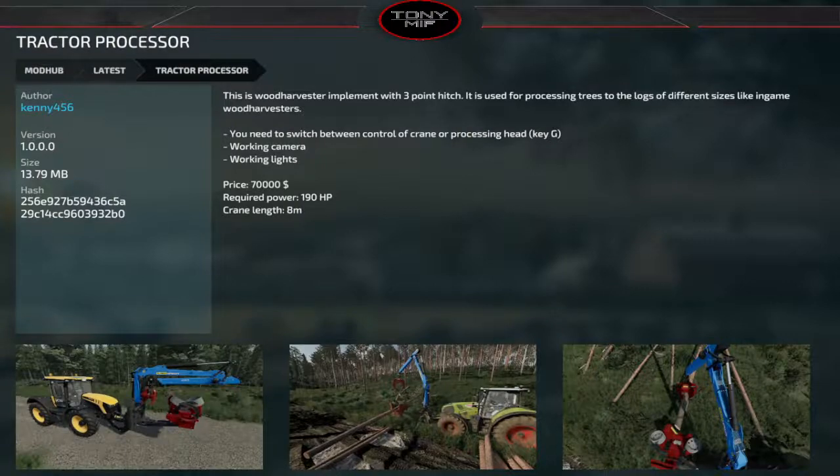Next, the Tractor Processor wood harvester — a three-point hitch implement that goes on the front of your tractor. It has a crane to pick up logs and feed them into the harvester shredder, with a working camera, working lights, and a crane length of eight meters, at $70,000 requiring 190 horsepower. It's a different way to do forestry if you don't want a big forwarder harvester — put it on your tractor, get to places, cut them down by hand, drag them through, and cut to varying lengths.